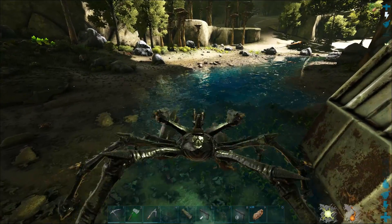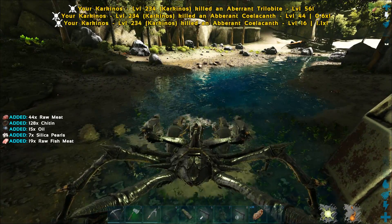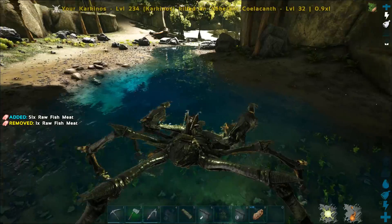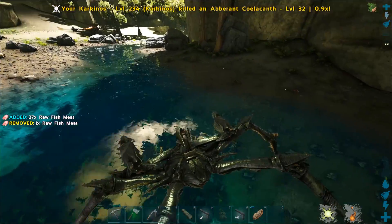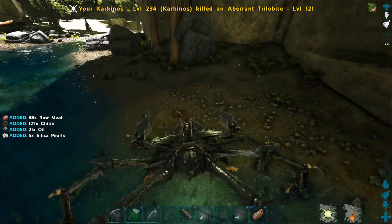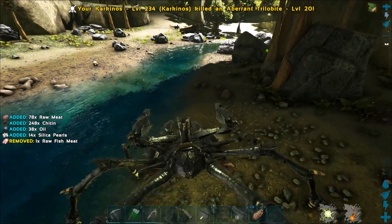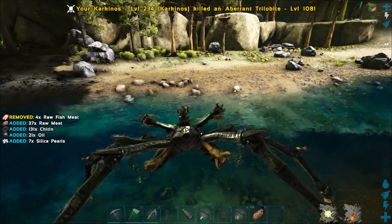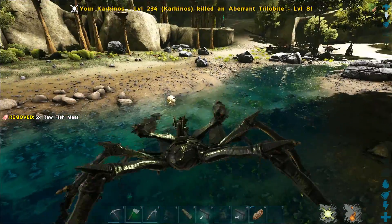I usually just get oil by killing trilobites along the river. As you can see, there are quite a lot of them. You can do this with a rock drake, or you could do it with a spinal — I usually take this crab.